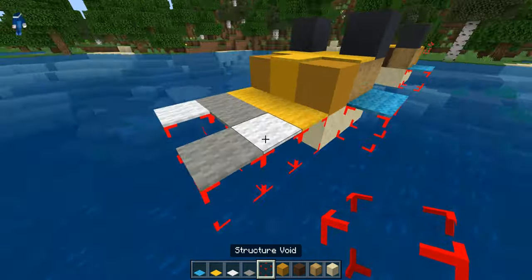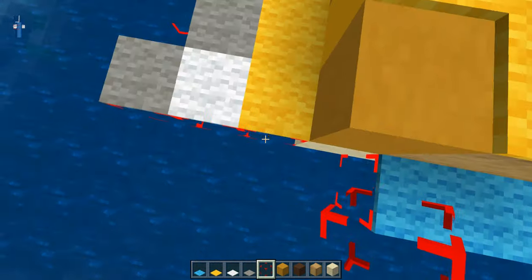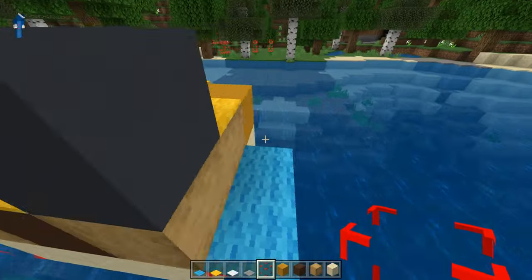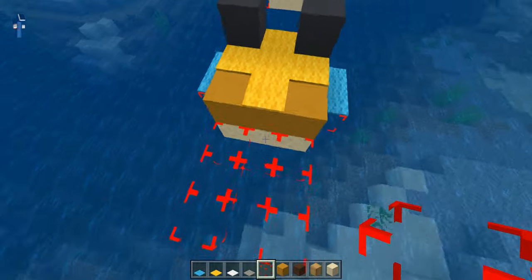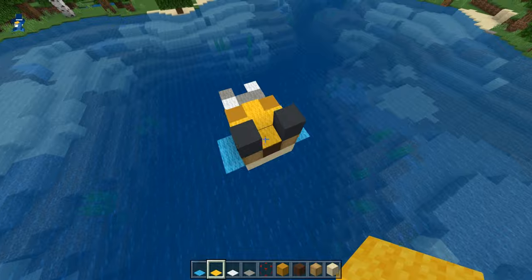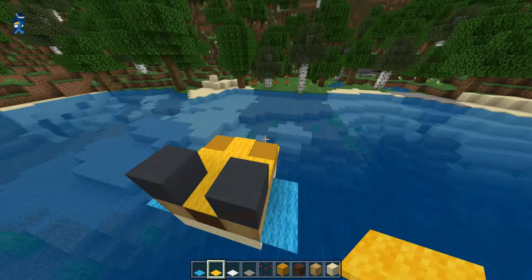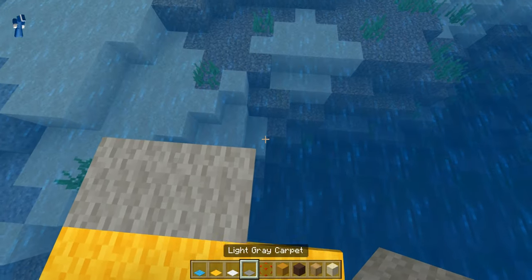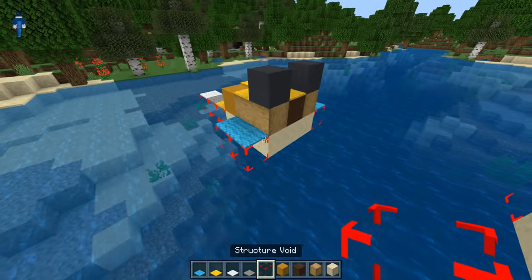For the tail it's a little bit confusing — even I got confused when I was building it. You're gonna go three blocks out, miss one, and then three. So you go one, two, three blocks out, and for the first ones you're going to place yellow carpet. As you can see, we have two light gray carpet and then one more light gray. You can see our structure blocks: one, two, and then off in the corner one. Then for the other ones you just place the white carpet, and as you can see that is a pretty cute puffer fish design.